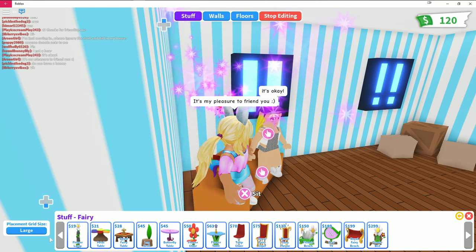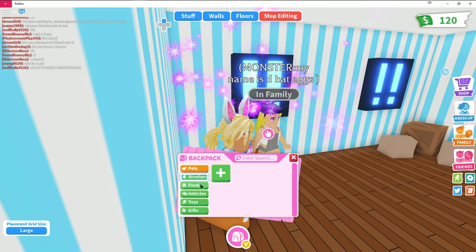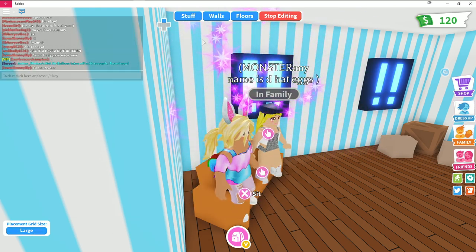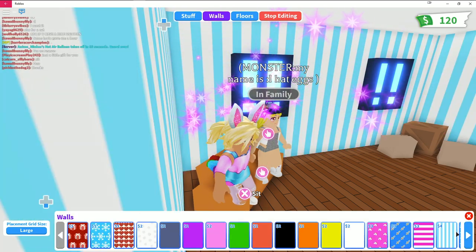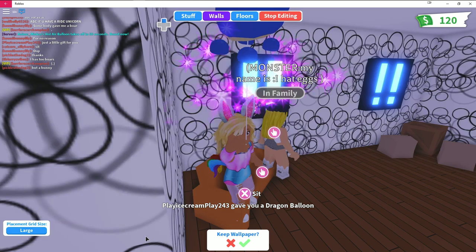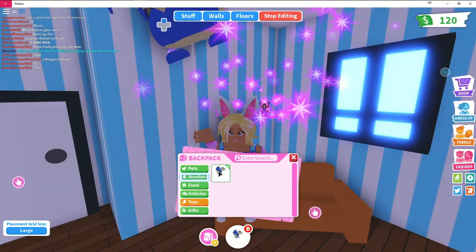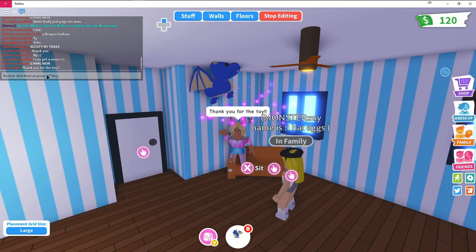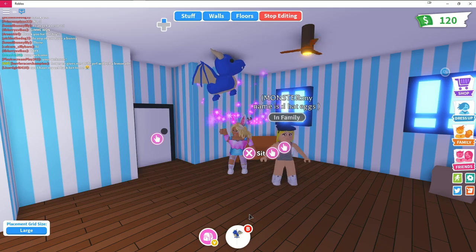Let's do some more shopping — there's got to be free stuff for my house. I check my backpack: I have a stroller, some food, a vehicle, toys, and gifts but nothing much. Looking at walls, I find pink unicorns and pink butterflies — a bit much. Then someone gives me a toy as a gift — so sweet and so cute!